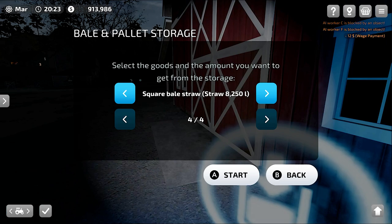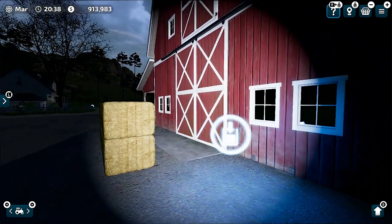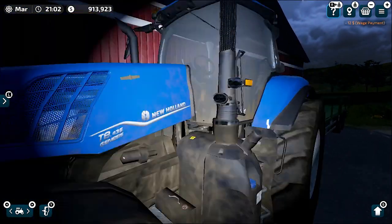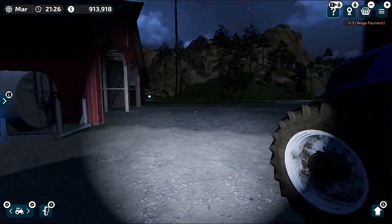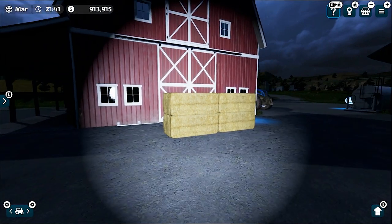This storage is shared across all items. It's not that you get 250 spaces for each item — no, it's 250 for all items combined, including bales. As you can see, as soon as I moved those straw bales out, the eggs went in. That's how storage works in Farming Simulator 23 — one fixed storage for all your crops.